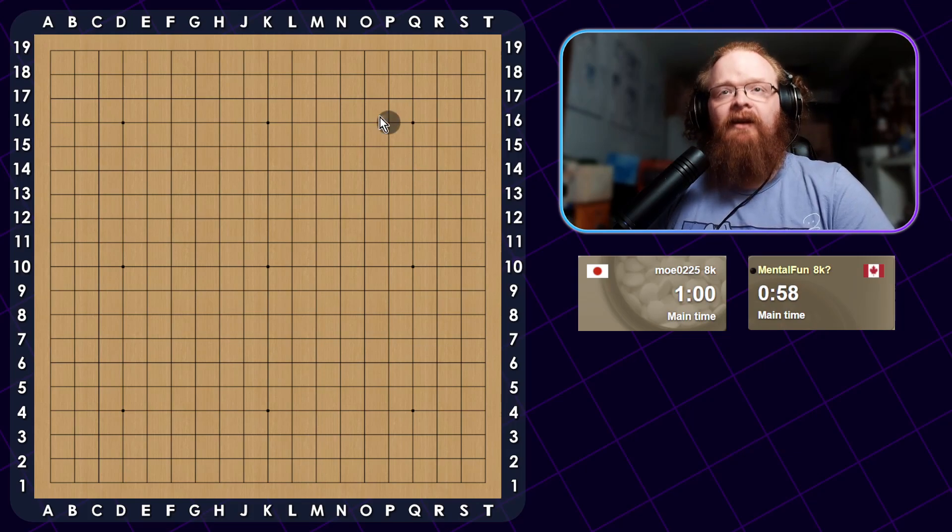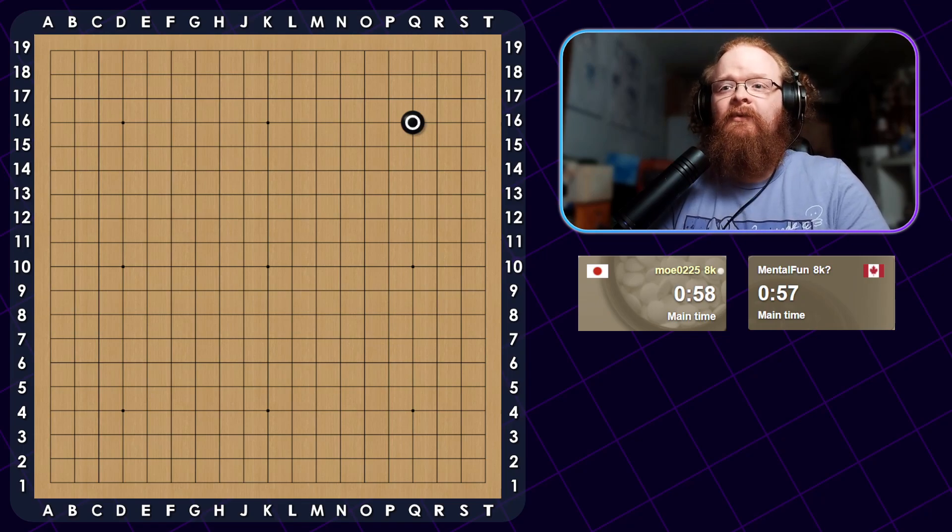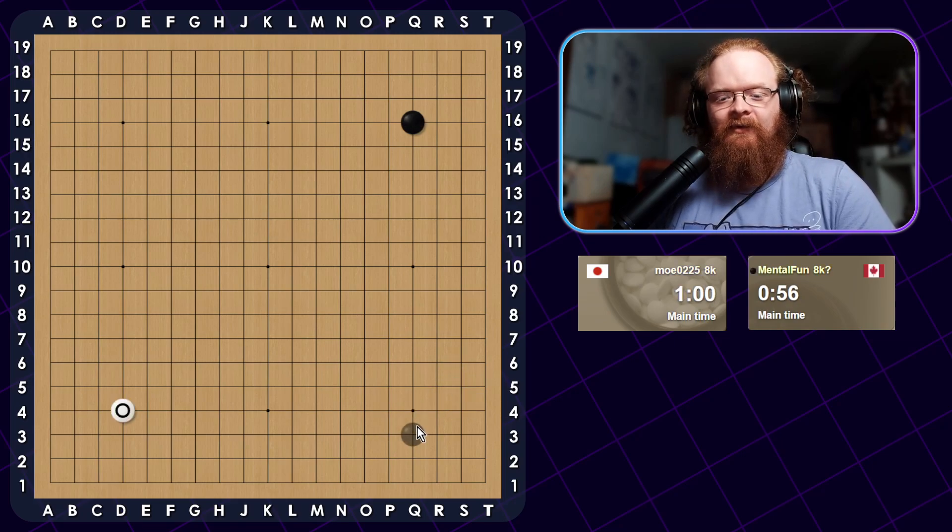It looks like I got a game and I am black. I'm going to play 14-4, 13-4 and say hello. There we go. I forgot there is a little bit of a delay when you click the stones on this server. I forgot about that.